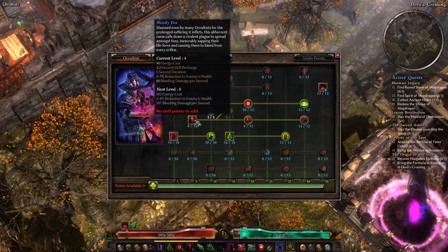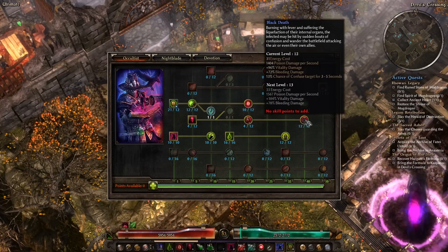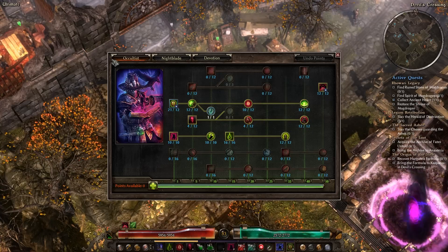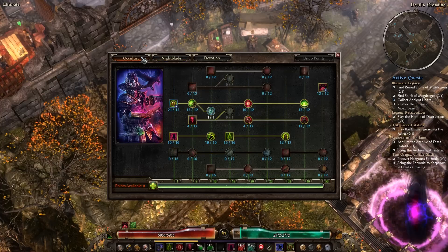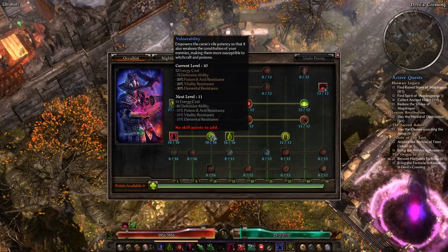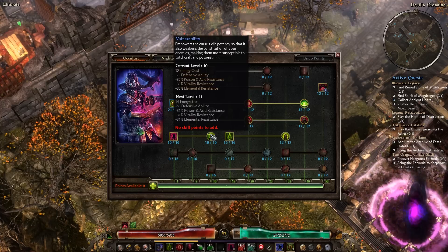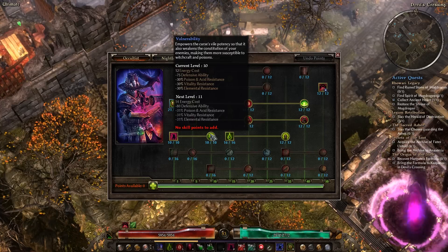Bloody Pox also has vitality damage, bleeding damage, and poison damage on the entire line. As for other classes, pretty much anything that deals physical, bleeding, poison/acid, vitality, or elemental damage will get a benefit out of Vulnerability.